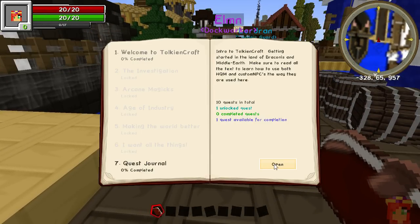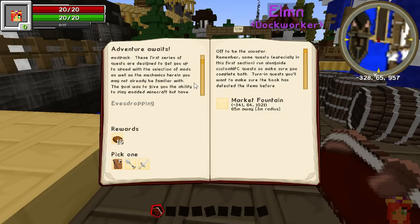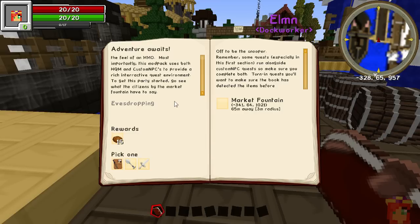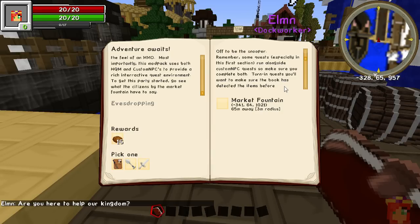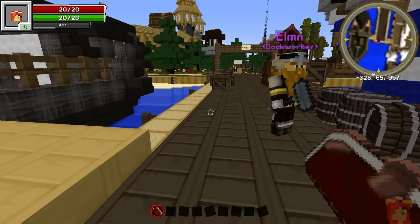The first quest is called 'Adventure Awaits.' It says: 'Welcome to the Token Craft mod pack. These first quests are designed to get you up to speed with a selection of mods. The goal was to give you the ability to play modded Minecraft but have the feel of an MMO.' Most importantly, this mod pack uses both HQM and custom NPCs for a rich interactive quest environment. Some quests run alongside custom NPC quests, so make sure you complete both and ensure the book has detected items before completion.